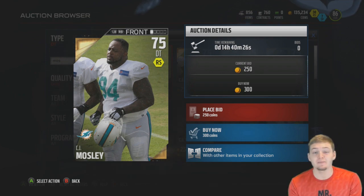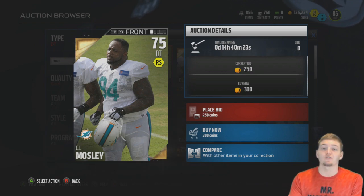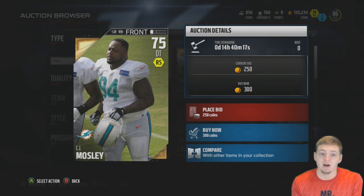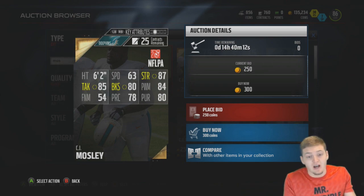The cheapest defensive tackle in the game that is gold tier is a 75 overall CJ Mosley — not the elite middle linebacker from the Ravens — only 300 coins at his buy now price. The stats aren't that bad; obviously he's very slow, he's a big guy, but the rest of his stats are actually pretty good.